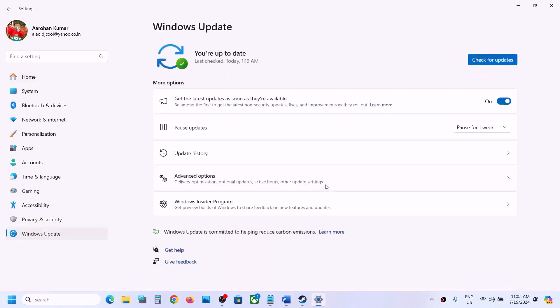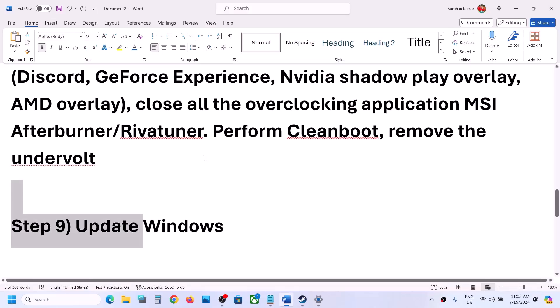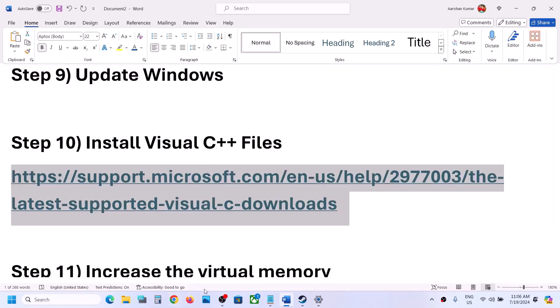The next step is to update Windows to the latest version. Open Windows Settings, go to Windows Update (or Update and Security), and click 'Check for updates.' Once all updates are installed, restart your computer, and after the system restart, launch the game.